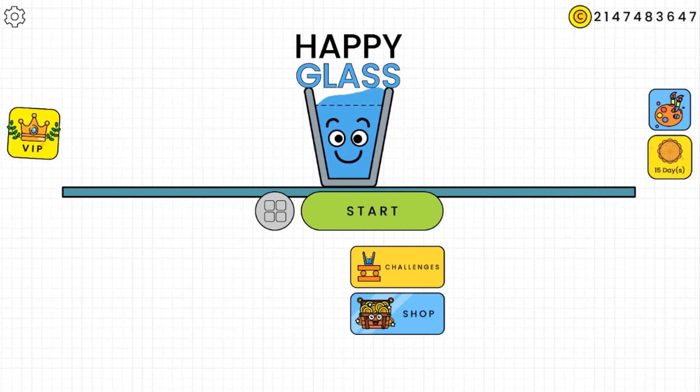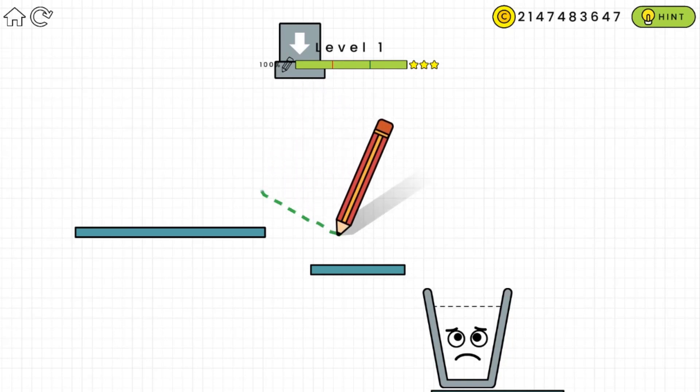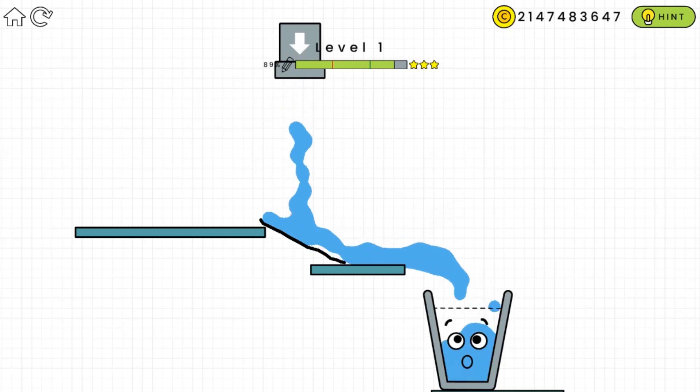Hello guys, welcome back to Crazy Monster Gaming, and today we are playing Happy Glasses. This is a really nice, awesome puzzle game. Let's get started! Here is level one — basically you have to bring the water to the glasses, so you have to draw lines, and that is how the water gets into the glasses.